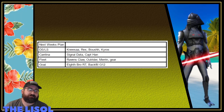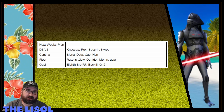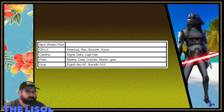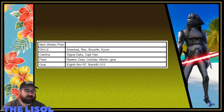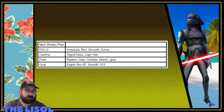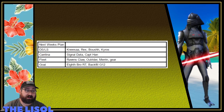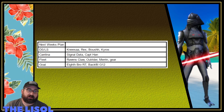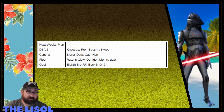My plan for next week: farming Nisa, Rex, Boosh, and Kairos on the light side, dark side nodes, cantina, and signal data. I'm not sure why I still have Captain Han in there — he's done. For fleet, we're doing Raven's Claw, Outrider, Marauder gear, and Scout Trooper. My goal for next week is Eighth Brother to relic seven — just one relic level.